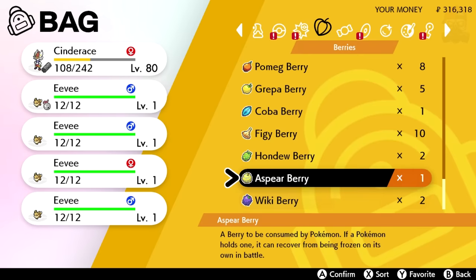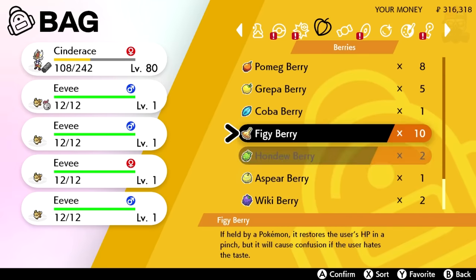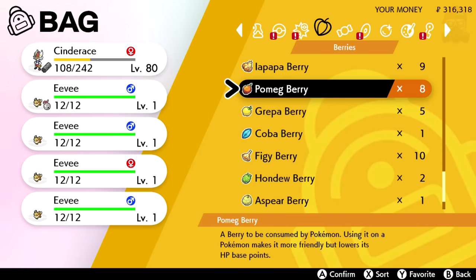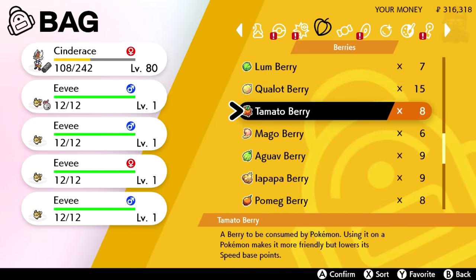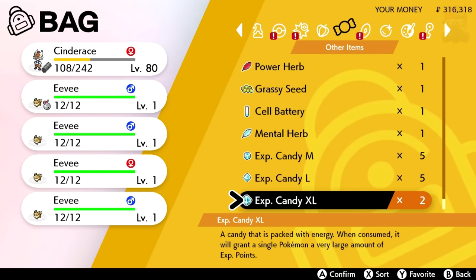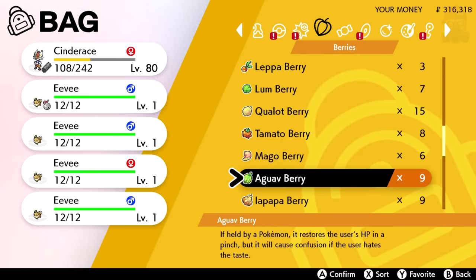As far as berries go, unfortunately any berry that makes Eevee more friendly is going to lower some of its base stat points. For example, the Hondew Berry will make it more friendly but lowers its Sp. Attack base points. Similarly, there are berries that lower Sp. Defense, Speed, and Defense. So it depends on whether you care about those stats — if you do, find a different way to raise its friendship.